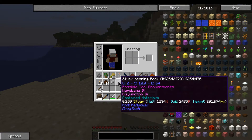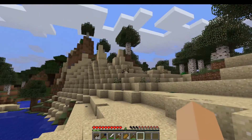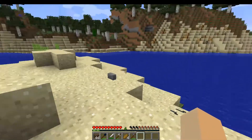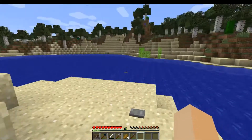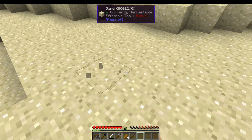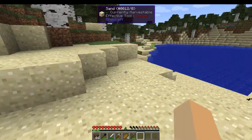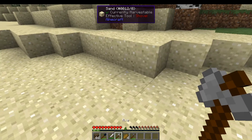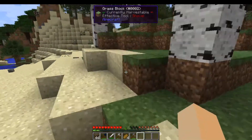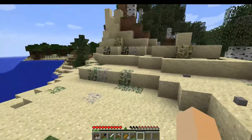You'll notice I have galena and silver-bearing rocks. But the closest vein is that one there, which is castorite. And there's another vein over there, but that one looks like bauxite. So that means we should have a lead or galena vein somewhere close by — five by five chunks centered on where you found the rocks. So there's a good chance it is right below us, or it could be over there, or back in that direction.